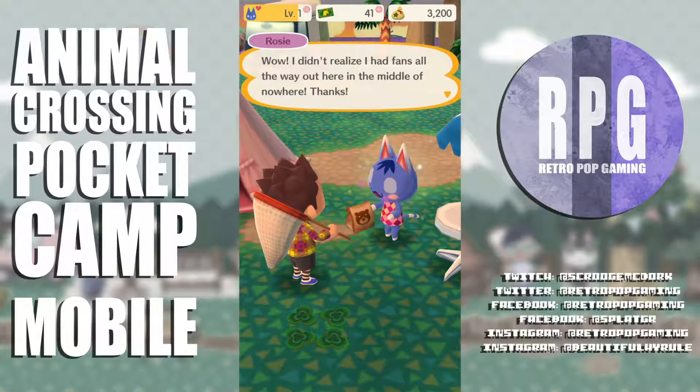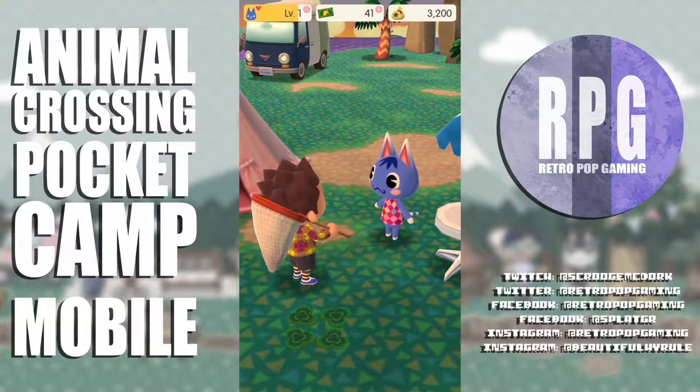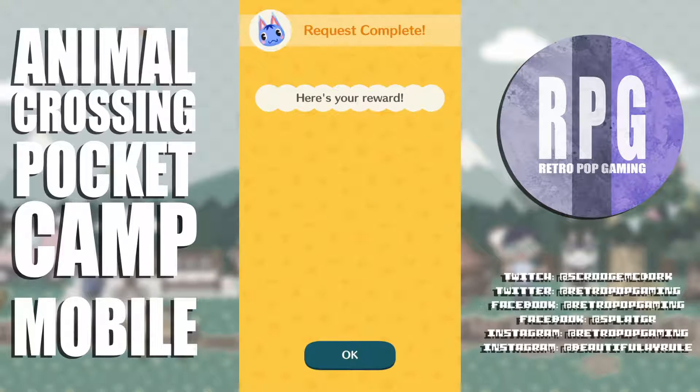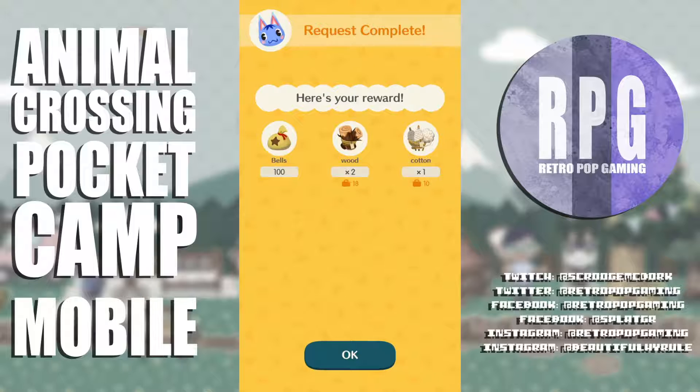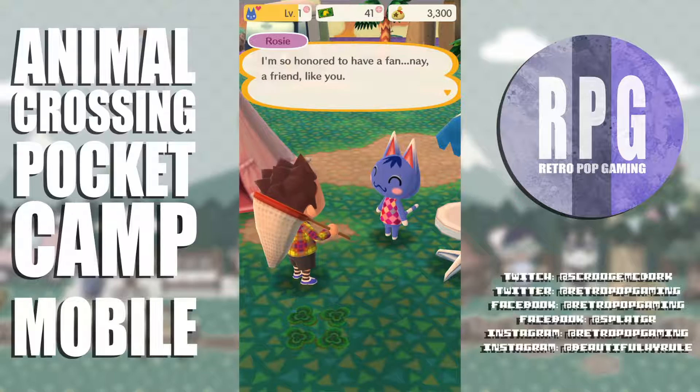I hopefully have everything she needs. She says 'wow, I didn't realize I had fans all the way out here in the middle of nowhere, thanks!' Request reward — bells, wood, cotton.